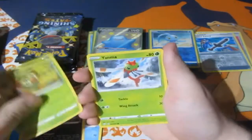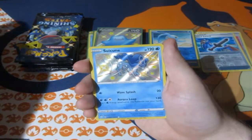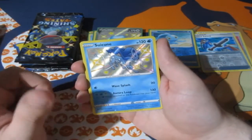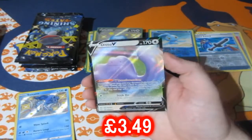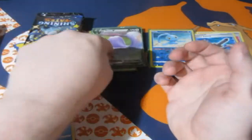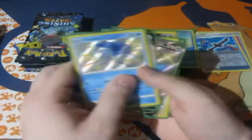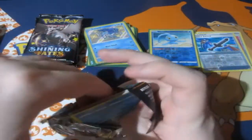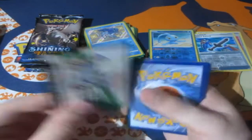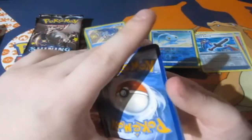We've got a Water Energy, Rustic Shield, Floatzel, Thraki, Tuttle, Nickit, Grookey, Yanma, Eevee, Morpeko. This is looking like an amazing pack opening, as always! There's a new Sheriff in town for Pokémon Pack Opening — a new Sheriff with amazing luck all year round! I have like one or two, maybe three months of bad luck, but all the rest of the months I've been getting amazing pulls — it's insane! We've got Fire Energy — oh, here we go!